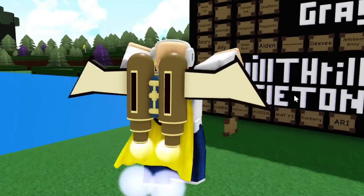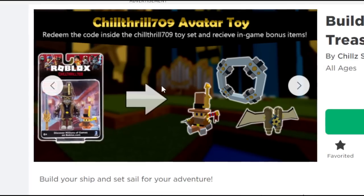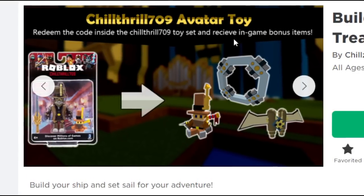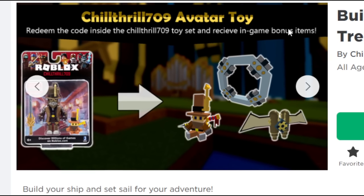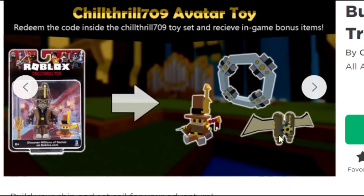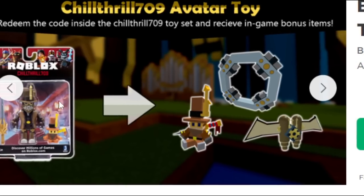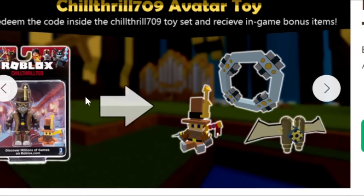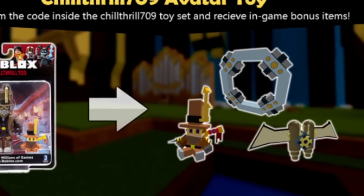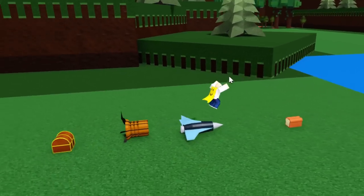The Steampunk Jetpack is one of the rarest blocks in the game — it can only be obtained by redeeming the Chill Thrill 709 toy code. Redeeming the Chill Thrill 709 Roblox toy set gives you a plushie, portals, and exclusively the Steampunk Jetpack. You cannot get this item anywhere else in the game. There are rumors that Roblox may be discontinuing this toy, so it could become even rarer.